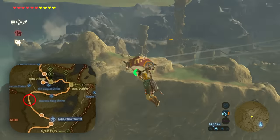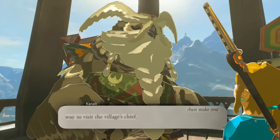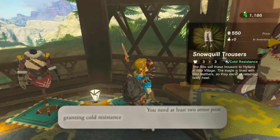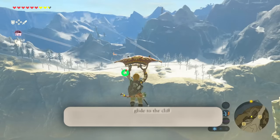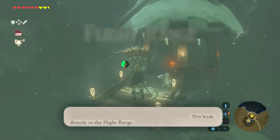Glide towards the wooden bridge just east of the village, then make your way to visit the village's chief. You need at least two armor pieces granting cold resistance. Glide to the cliff and follow the path to the north — this leads directly to the flight range.